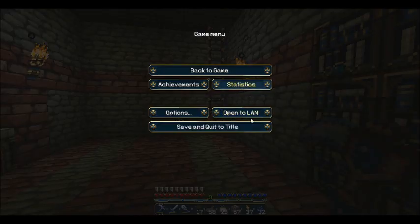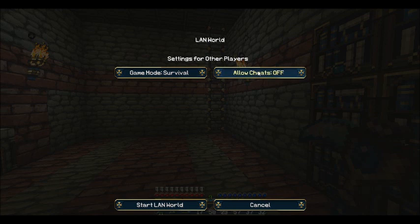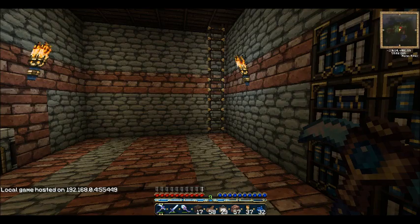You can also open to LAN, and that's where you can allow cheats and set it to creative, survival, or adventure. Don't ask me what adventure is — I haven't been on it. Allow cheats lets you use commands.